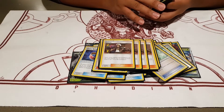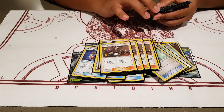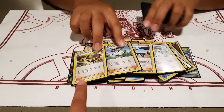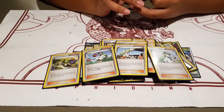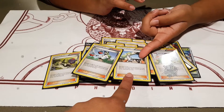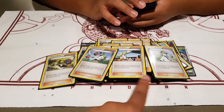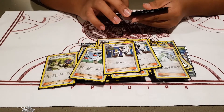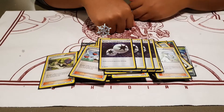Then it's your boy Guzma — four Guzmas. Two Sycamores. Four Grass Energy and four Double Colorless Energy.